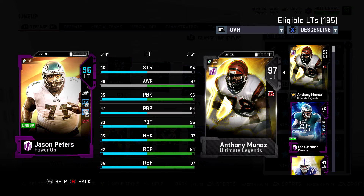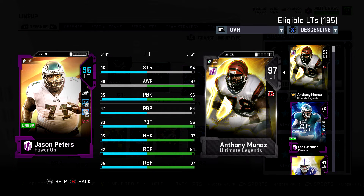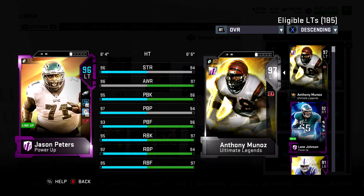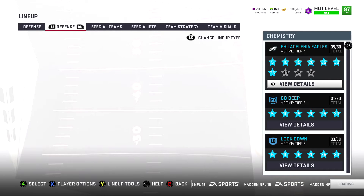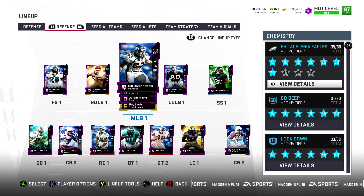Jason Peters — when this card first came out he was easily the best left tackle in the game. He's still very good. That Anthony Munoz I just bought is kind of an investment. I hope Peters gets another upgrade — if we get Motivators and Jason Peters gets a card, that would be so exciting. Alright guys, let's move on to the defense. Hit the like and subscribe button if you're enjoying it.